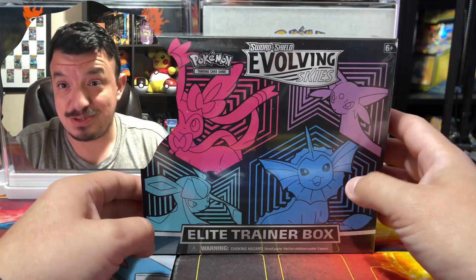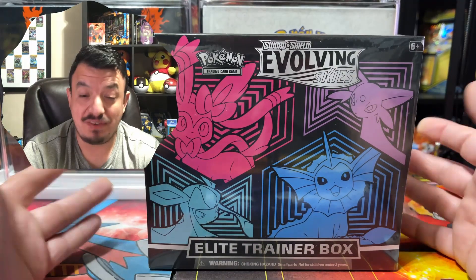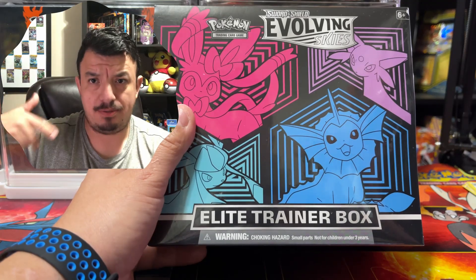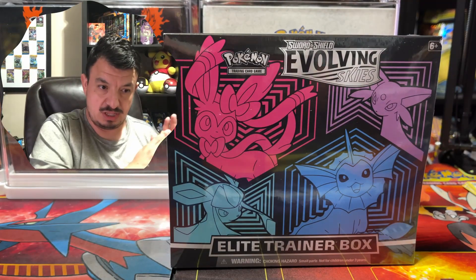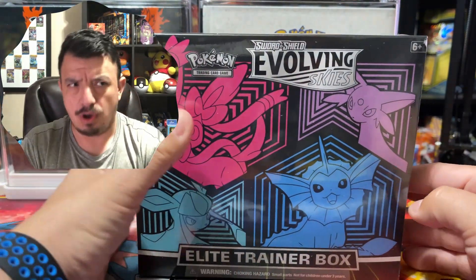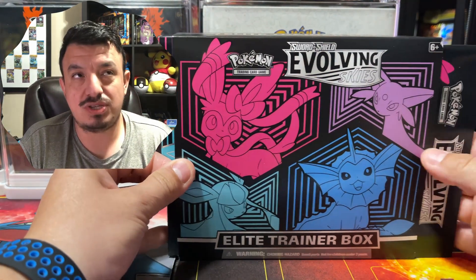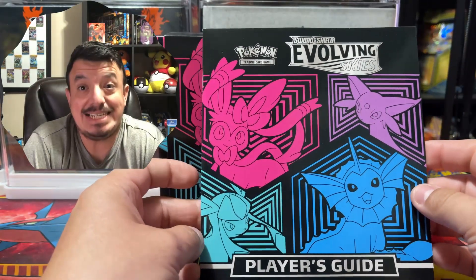Welcome back to today's awesome video. So today we have this Evolving Skies Elite Trainer Box. I was able to pre-order four of them from the Pokemon Center — three of them came in and another one's coming in a couple days. I was sent one of each so those I'm keeping in my sealed collection. What I'm kind of bummed about is I was not able to get the exclusive Pokemon Center one, but it is what it is.